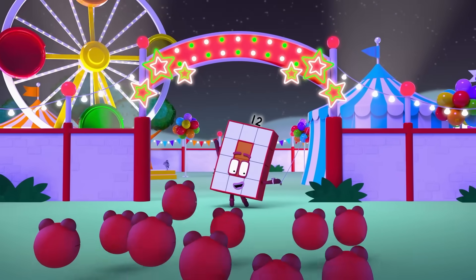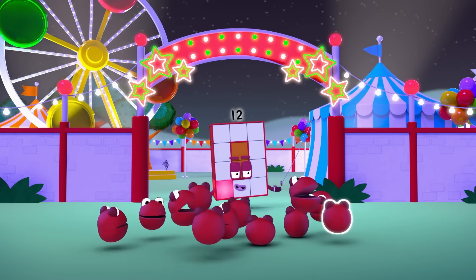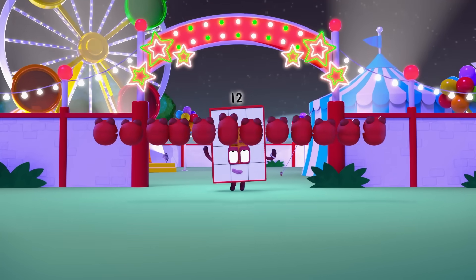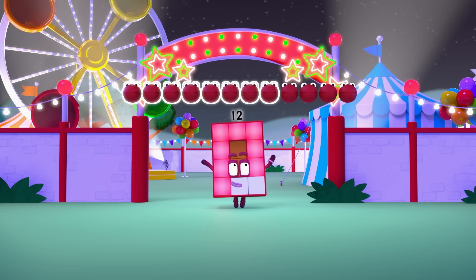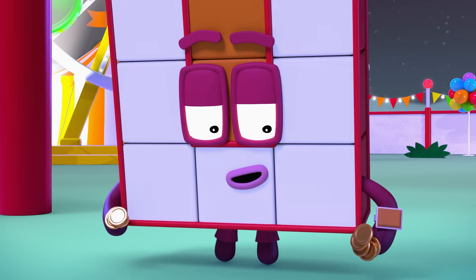Welcome to the Fun Times Fair! Is everyone here? One, two, three... One, two... Oh, come here! One, two, three, four, five, six, seven, eight, nine, ten, eleven, twelve. Twelve number blobs. Good. I've got a number of numbers. You've got lots of ride tokens.